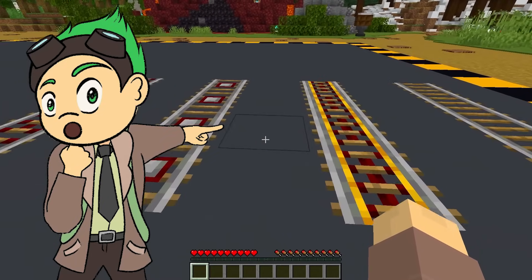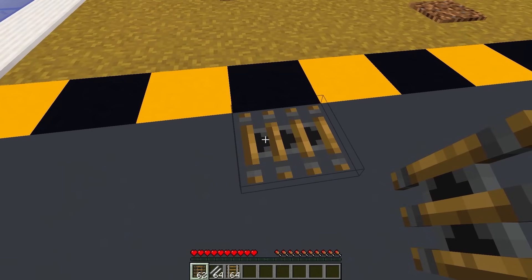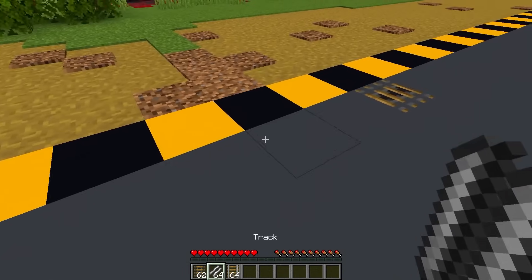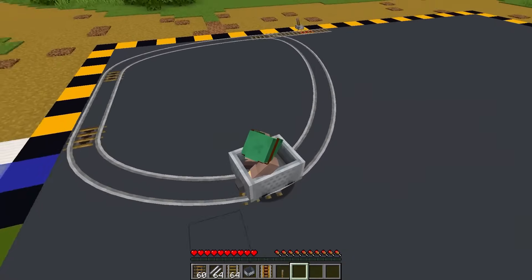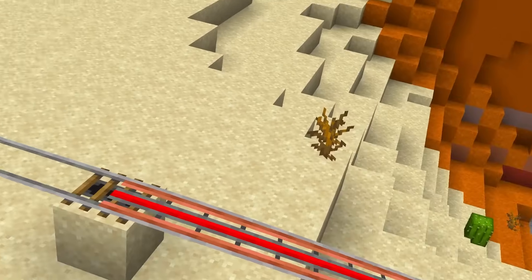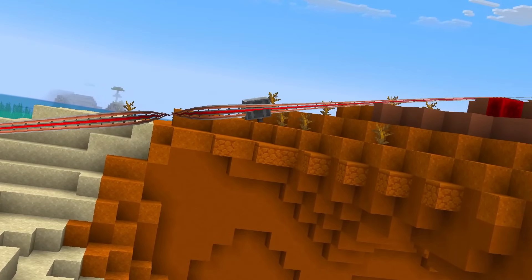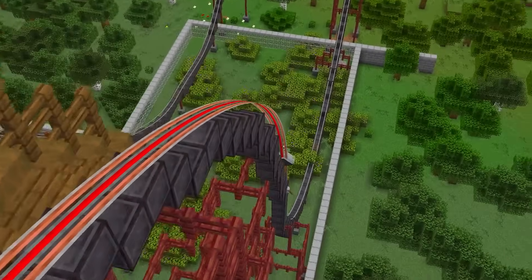Let's be honest — Minecraft's rails are fairly limited. But by simply placing two of the new track tie blocks and using a track item, smooth curved pathing becomes possible. A change that allows for cooler ways to travel over steep terrain, or allows you to create entire working roller coasters!